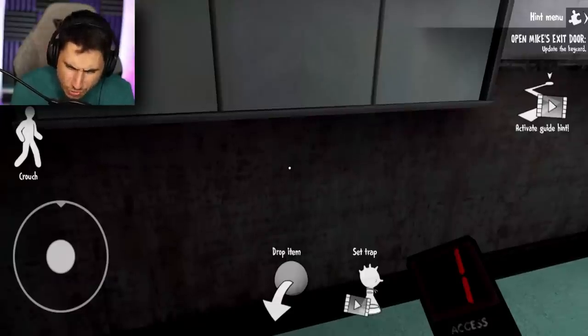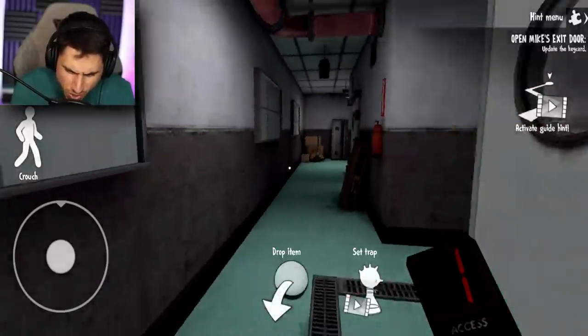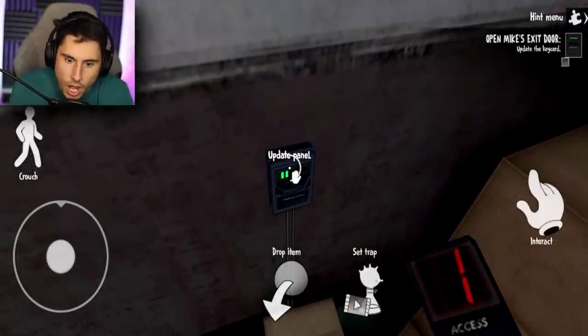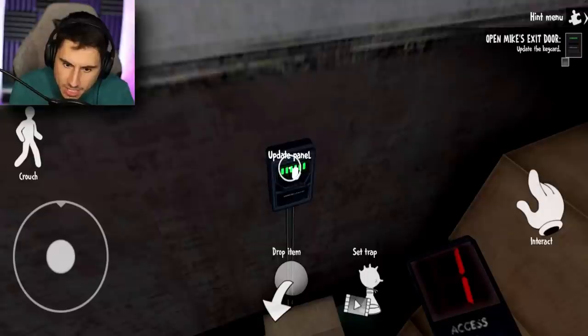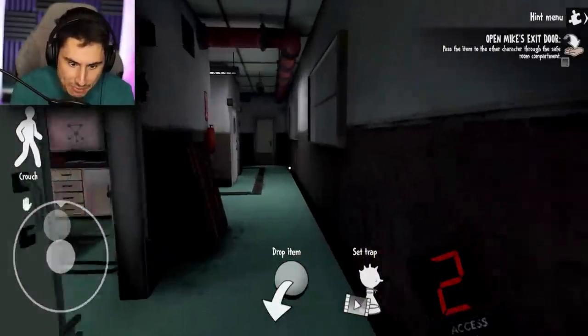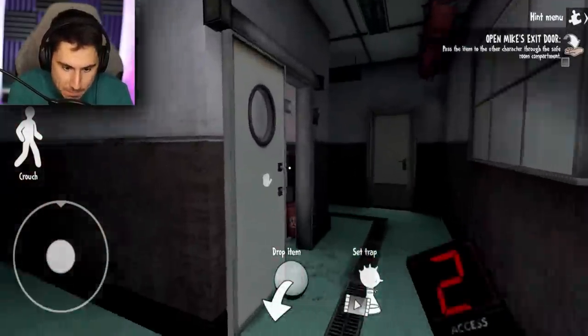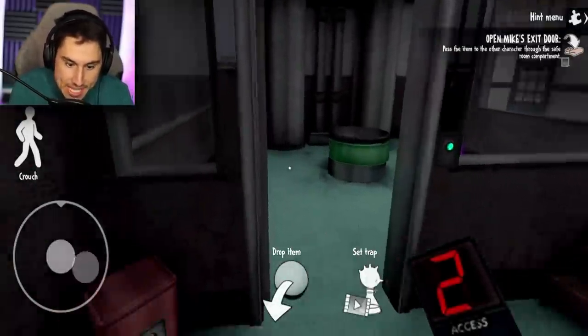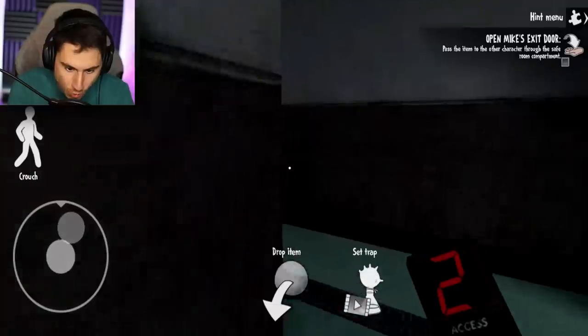How do I update a key card? Open Mike's exit door. I forgot about this - panel update. This might update it to level two. Yes! Now I have level two access. So if I go back to Mike - I don't remember where he is - if I give Mike this key, he should be able to open that door that was locked.